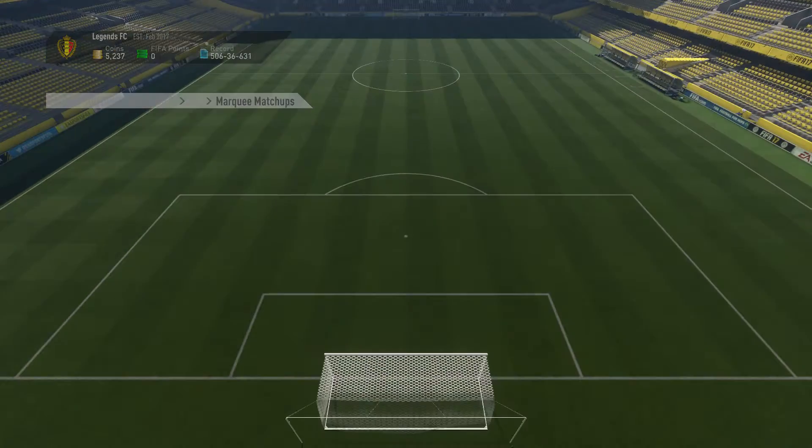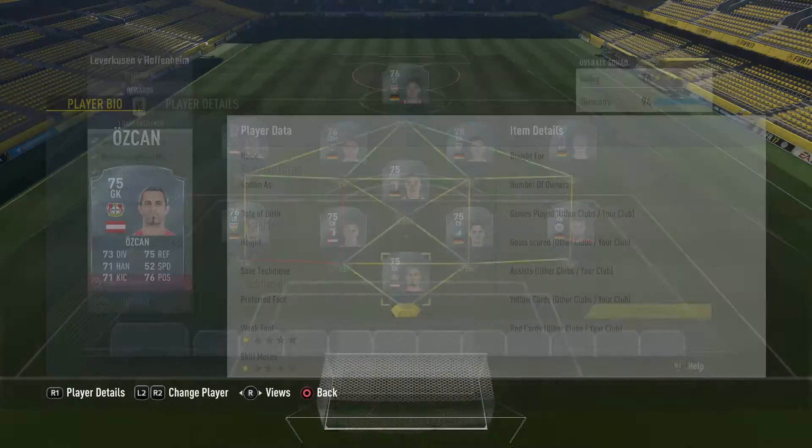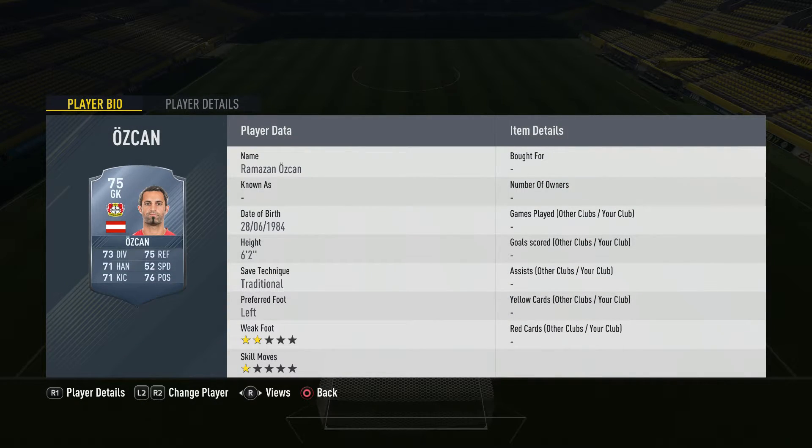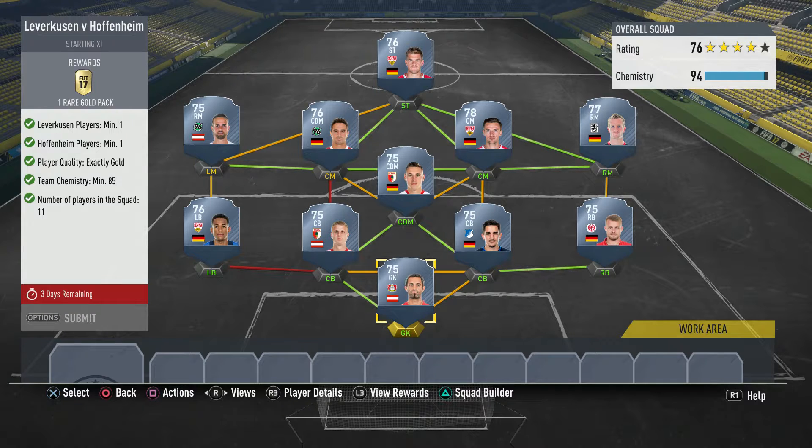Next up we have Leverkusen versus Hoffenheim. The Champions League draws have been done today, so I'm so happy - Man City got the easiest team ever, so I'm delighted with that. As you can see, Hoffenheim - you need one Leverkusen player, one Hoffenheim player, exactly gold, 85 chemistry.